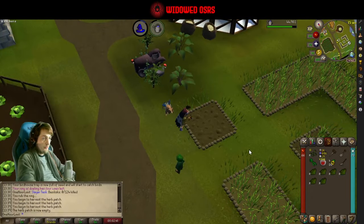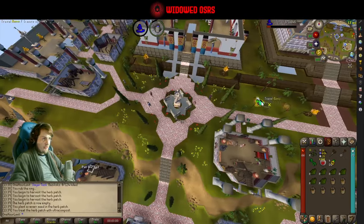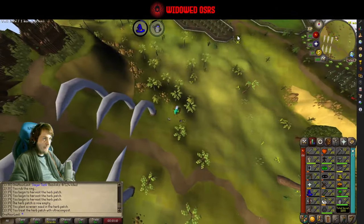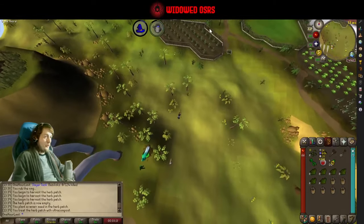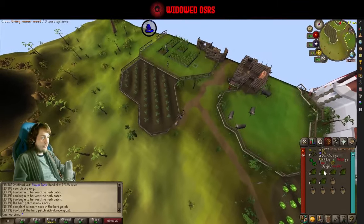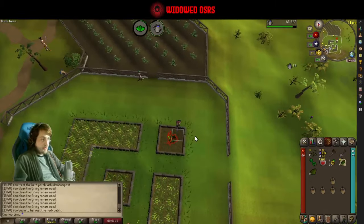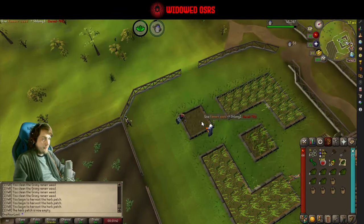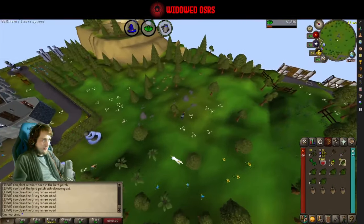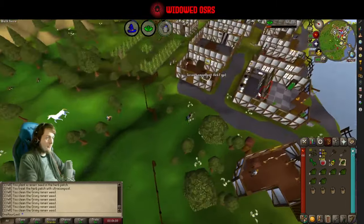That means we need a one-handed weapon rather than the blades we used to use. You want crush for Basilisks — they don't hit very hard but they have quite high defense levels, so you do want to try and be on the right style if possible. So we're going for a one-handed crush weapon so that we can wear the mirror shield. It's going to be expensive, but we're going to sell it as soon as we finish the Basilisk task. I'm actually just going to go to the bank and get the rest of that compost and put it into leprechaun storage.